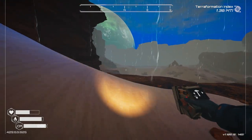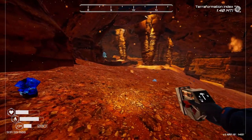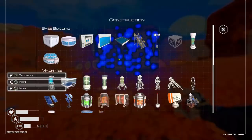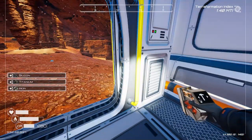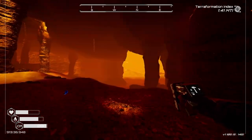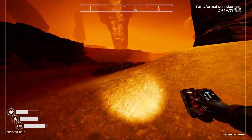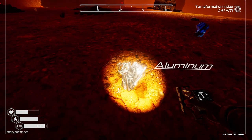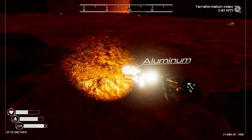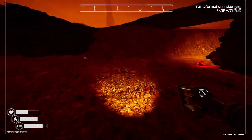Here we are at the cave entrance - I'm pretty sure we might have checked this cave before but I can't remember. We'll put our pod down so we've got a bit of oxygen. Let's have a quick browse - there's some sort of craft over there we could check out as well. I think we've been in this cave - it does look familiar. But we've got aluminium - we're definitely taking some of that!